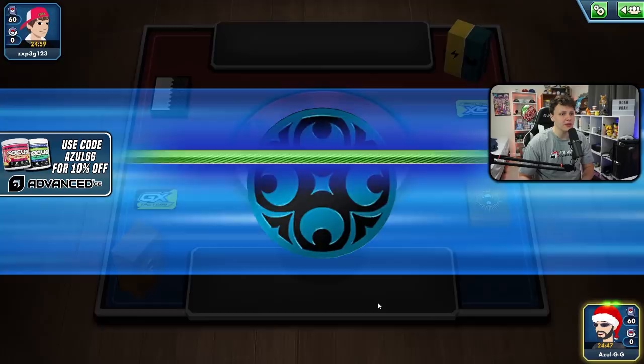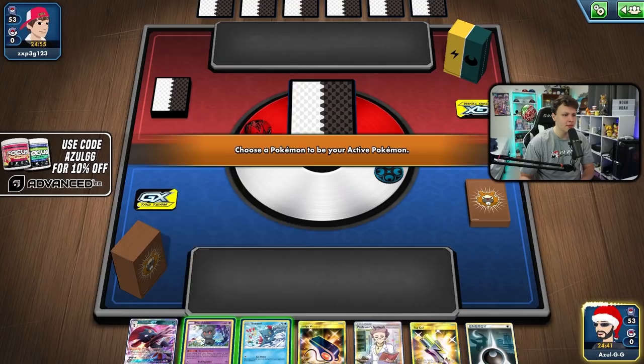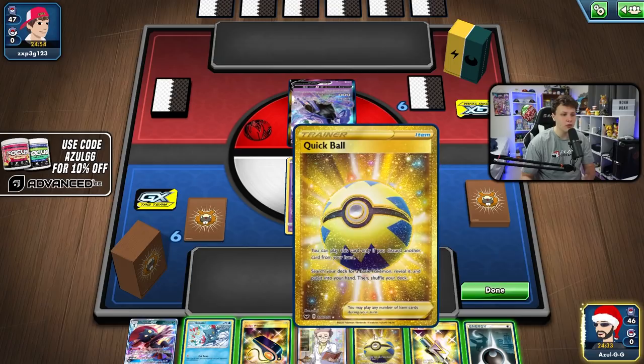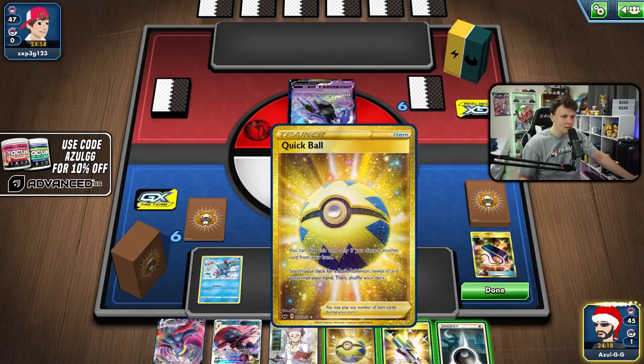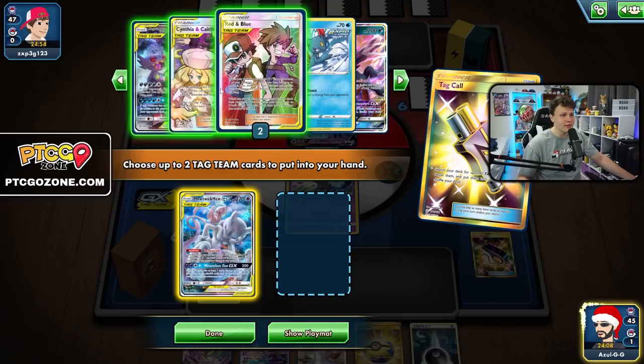Game two - we won the coin flip and go first again. That turn-two Red & Blue last game was pretty sick. Hand is decent this time. We'll open the Marshadow just so our lone Sneasel doesn't get donked. Looks like we're up against Ice Rider Calyrex. Going to start with Judge's Whistle - Malamar V-MAX, okay! We have a hand but I want to attach to the V. Let's go with Tag Call - we need Quick Ball fodder.